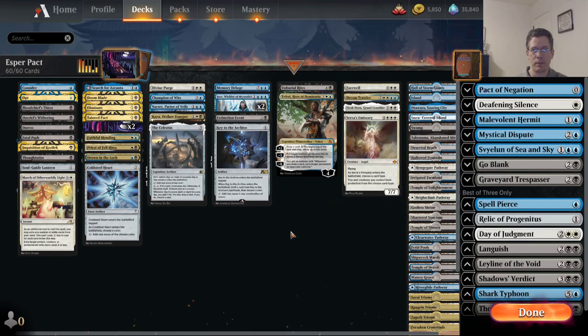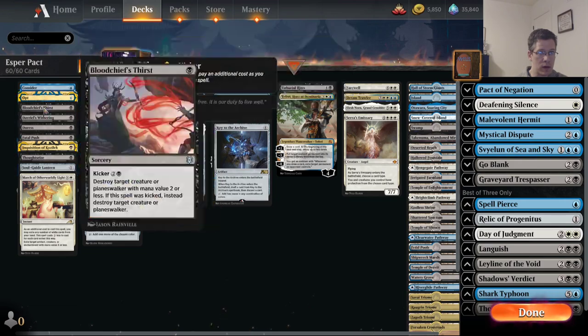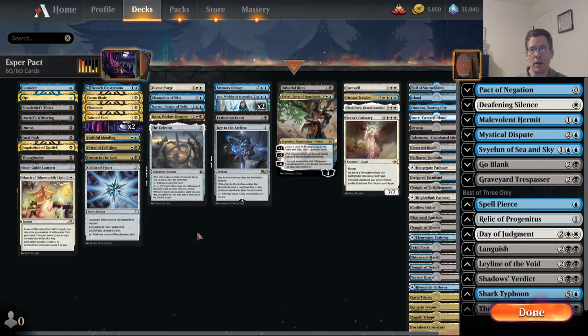What do they have to facilitate getting these cards into the graveyard? They've got one Champion of Wits, a Search for Azcanta, Consider, one copy of Faithful Mending, and the Celestis can do it in a pinch. Key to the Archive also does it if you draw the card. So there are a few enablers, a few reanimation cards, and a few reanimation targets. It's like a really minor theme, which to me, when you want to play this Pact deck, you're already fighting against the general inconsistency of the singleton nature of your deck — and this minor reanimation sub-theme just makes your deck even more inconsistent.